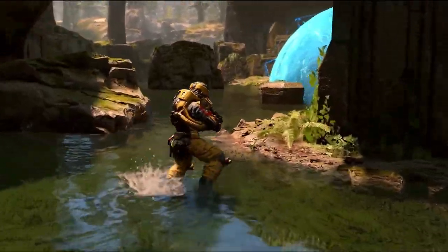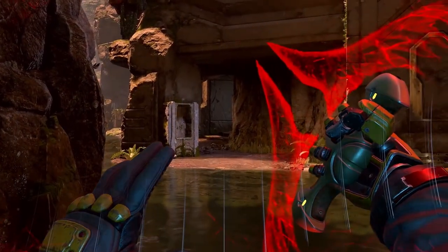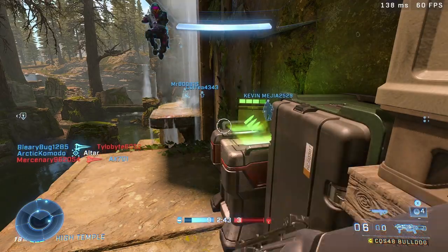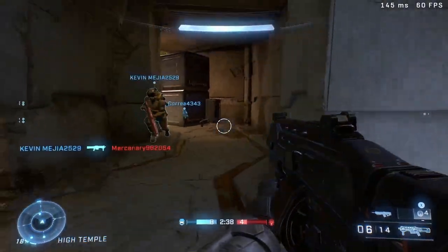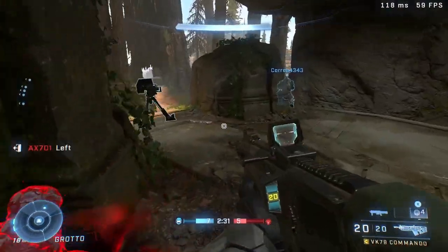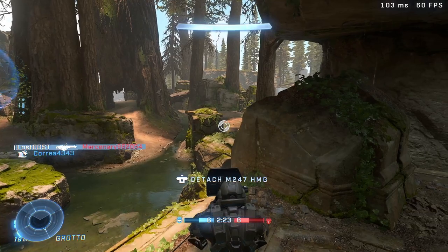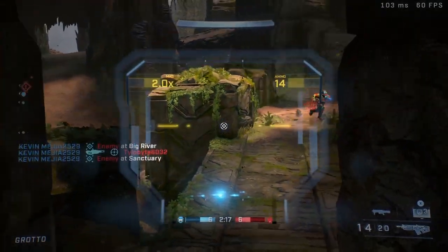First things first, the most obvious addition is Infection — that mode has finally been added to Halo Infinite. If you don't know what Infection is, it's basically where one person tries to infect all the survivors to make them join their side. When you kill a survivor they join you, turning you into a zombie basically, chasing people down with energy swords. Survivors try to stay alive using guns and can scavenge the battlefield for better weapons. It's relatively the same as in previous Halo games and it's a pretty good mode, definitely the star of season four.